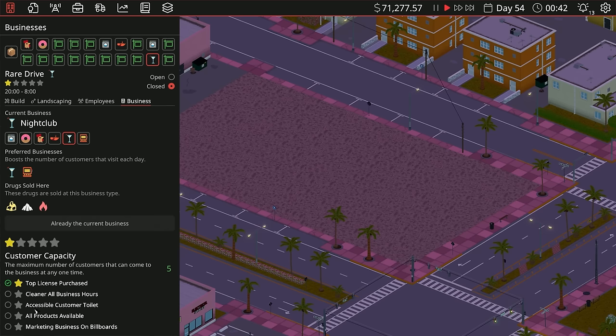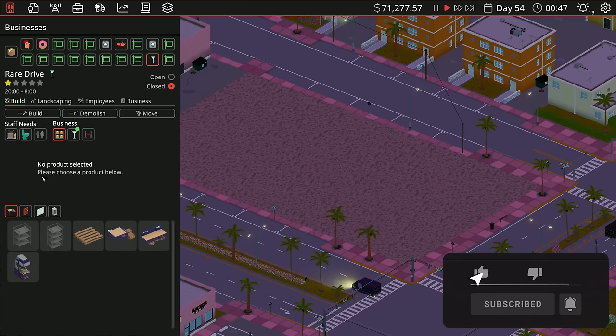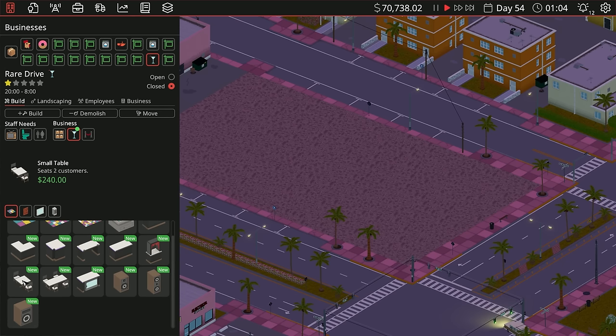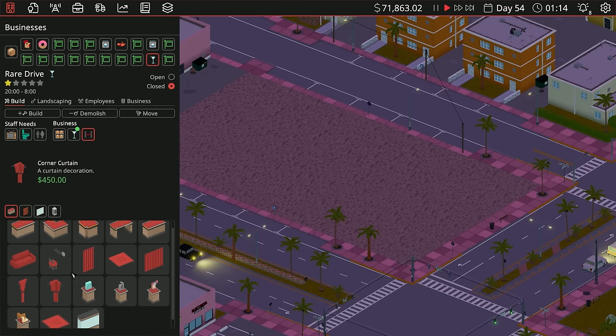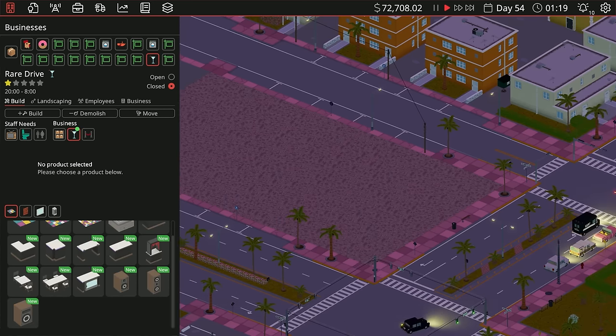Top license purchase, cleaner, all business accessible, customer toilets, all products available — same stuff as always. So we have the actual nightclub itself. Oh my gosh — dance floor, cash register, counters, counter with flaps, counter logos, door entry for collecting entry fees to the club, small table sits two customers, four-top table, counter with fridge, huge speakers, and then there's a VIP lounge! Let's go!